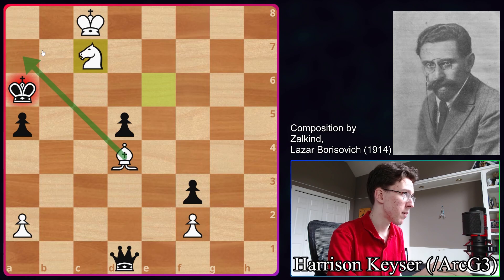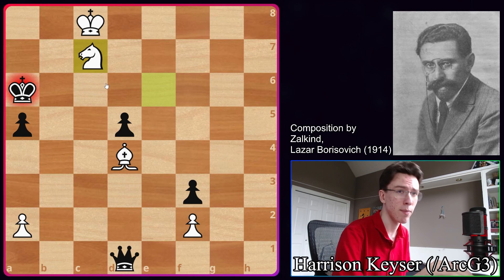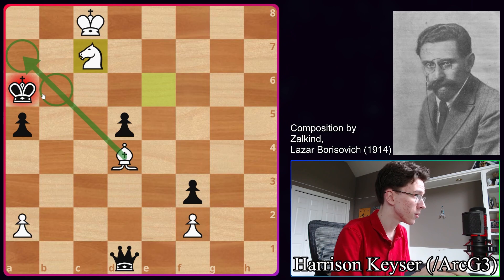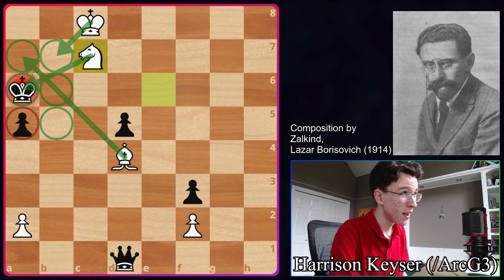This is actually what we call a perfect mate, which is when every square is covered exactly one time. They're really beautiful and aesthetically pleasing. The Bishop covers these two squares, the Knight covers these two squares, the King covers this square, and the Pawn covers this square — and every square is covered exactly once.